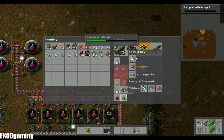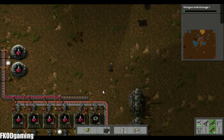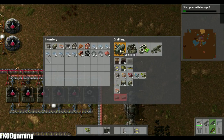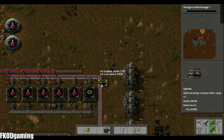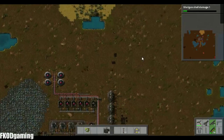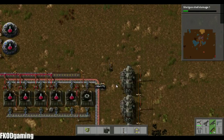So we need an inserter and a transport belt. I vaguely remember how to do this. Let's go ahead and split off right here, and then I'm guessing we can just go off here with our ingredients and then bring it back and produce our science here.